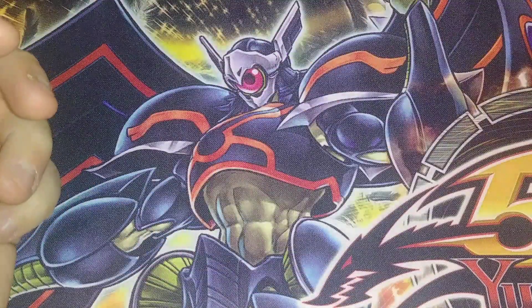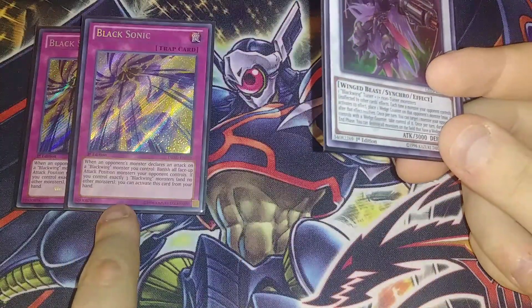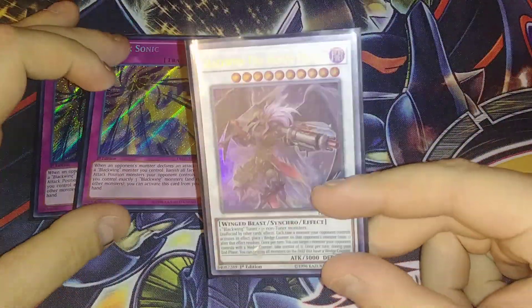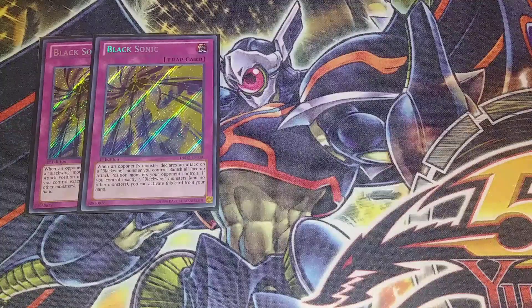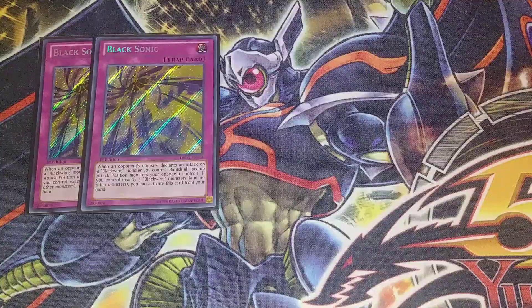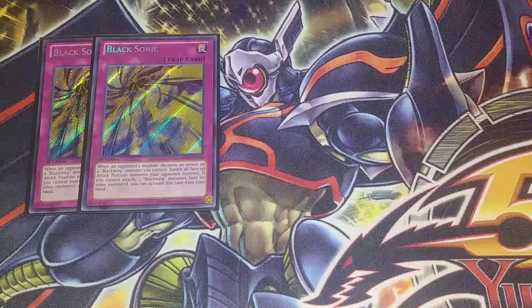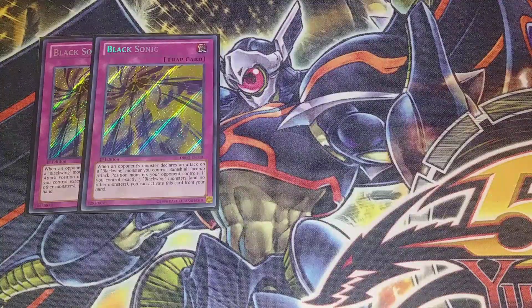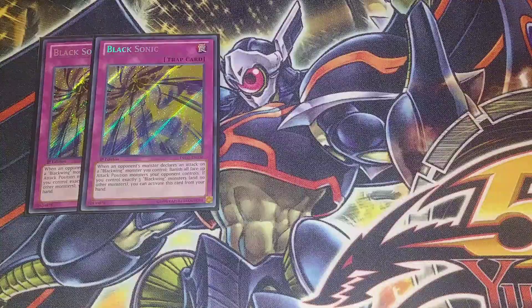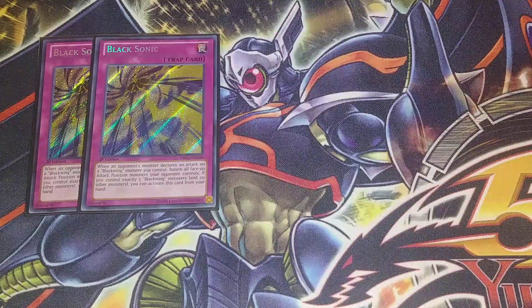For the traps, we're playing double Black Sonic. The only time Armor Master dies is if you don't have Black Sonic — Black Sonic makes this card invincible. It's unaffected by all card effects, and Black Sonic protects it from being destroyed by battle. I bumped this to 2 because it's the only card that can protect Full Armor Master. Basically, if an opponent's monster declares an attack on a Blackwing monster you control, you banish all face-up attack position monsters your opponent controls. If you control exactly 3 Blackwing monsters and no other monsters, you can activate this card from your hand so they can't stop it with Twin Twisters before the battle.